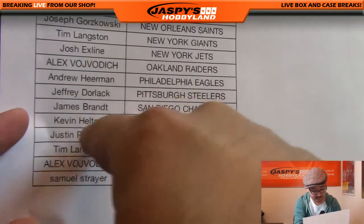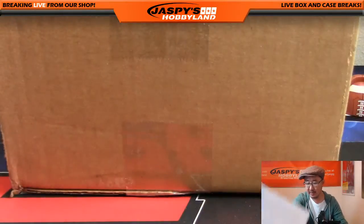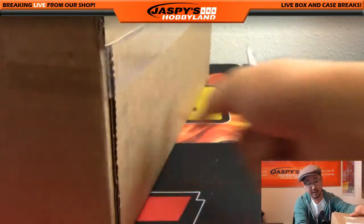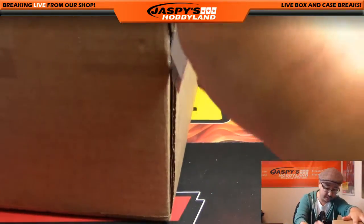There it is. Now, if you see a little rooftop or a carrot, as they call it, next to your name, then you got that spot in a filler from a previous filler from jaspishobbyland.com — the everyone wins filler. So thanks for unlocking these breaks, folks. Appreciate that.